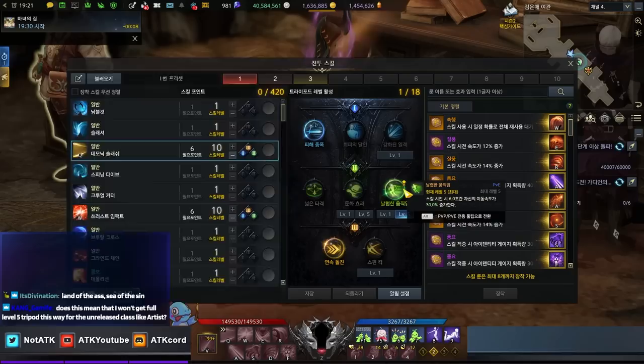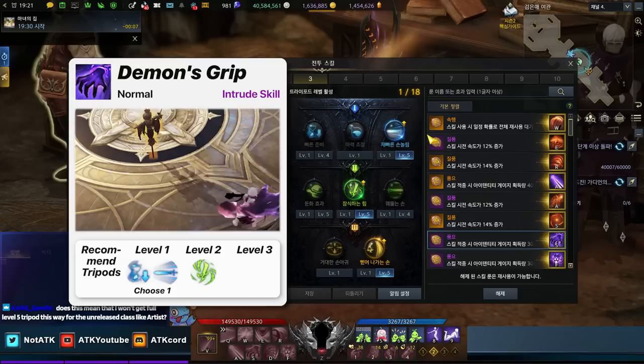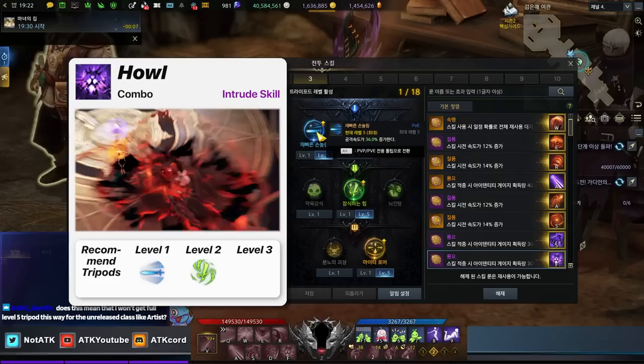Since you have two extra for a page, we got the Demonic Slash on the movement, and then you got the Thrust Impact on the additional meter gain as well. The speed for the cooldown — seven. Speed or cooldown — seven. And then there should be another speed-related one — eight.